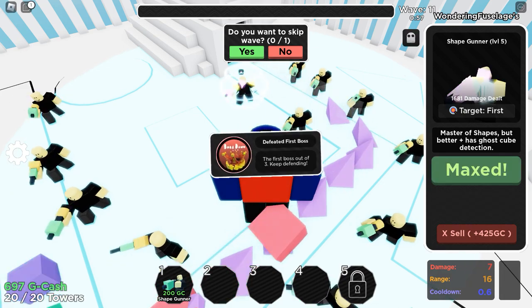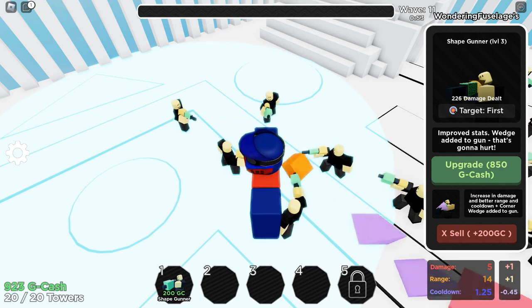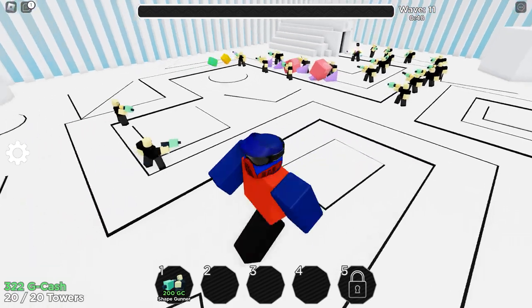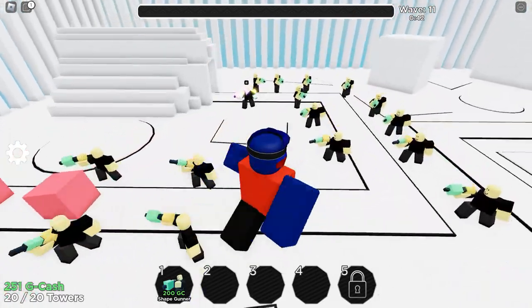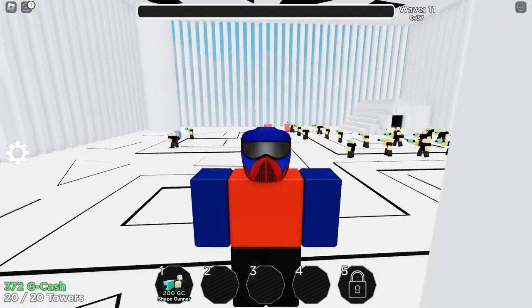Keep defending and upgrade this shape gunner. Rainbow cubes — actually ghost cubes — are flowing in. I can't fight those ghost ones too well. But honestly I'm just happy I took out the King Cube boss.